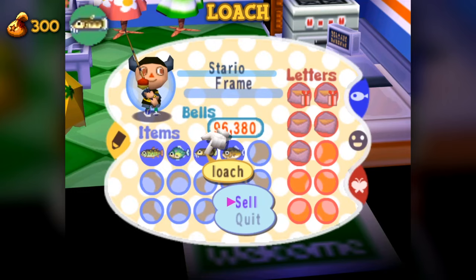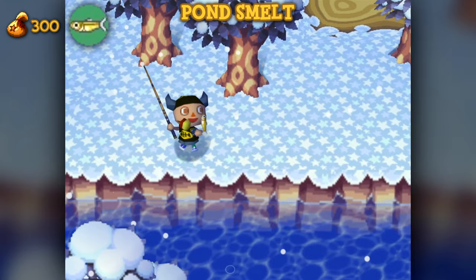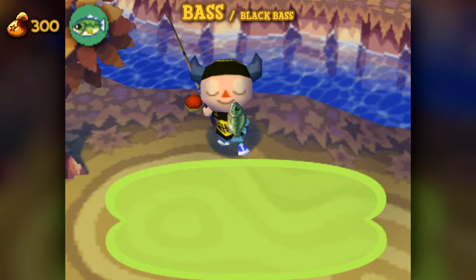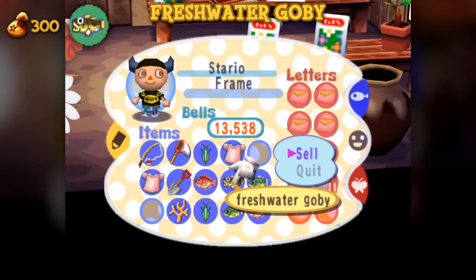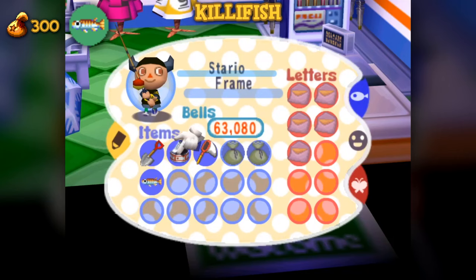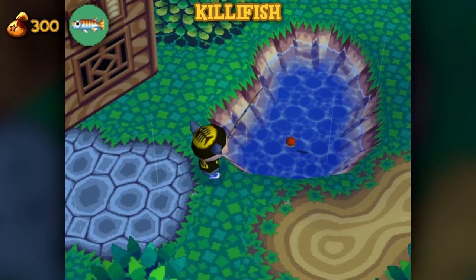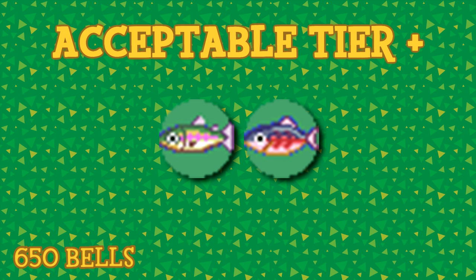The loach is available between March and April at any time of day in the river. It has a shadow size of 1. During its availability, it is one of the most common of any fish type. The pond smelt is available between December and February at any time of day in the river. It has a shadow size of 2. While they're available, you can find them all over, much like the loach. The bass is available year-round at any time of day in the river and has a shadow size of 3. The freshwater goby is available year-round between 4pm to 9am with a shadow size of 2. Killer fish are available from April to August at any time of day in either a pond or river — one of only two fish that can be found in more than one exclusive location. It has a shadow size of 1. I strongly recommend looking in the ponds rather than rivers, since the amount of creatures that can spawn in ponds is significantly lower than that of a river.